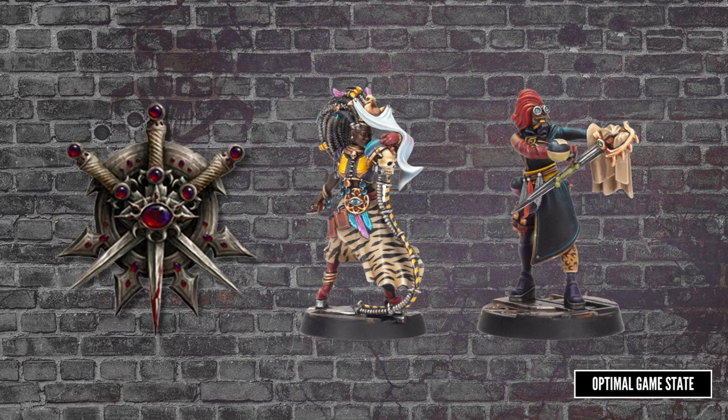Carving models are fun, but I think most of the time they're not going to see play on the table. Honestly, you could just pick up a box of generic hive scum and use one of those models if your hanger-on gets unlucky and has to turn up to a battle. That said, the hangers-on are really beautiful models, and if nothing else, make great scenery.